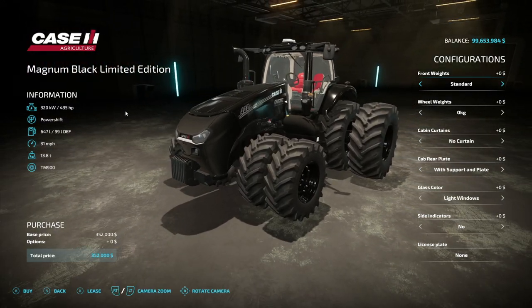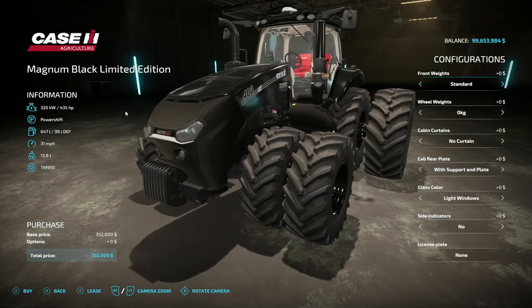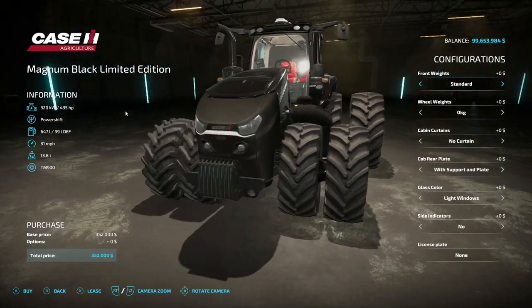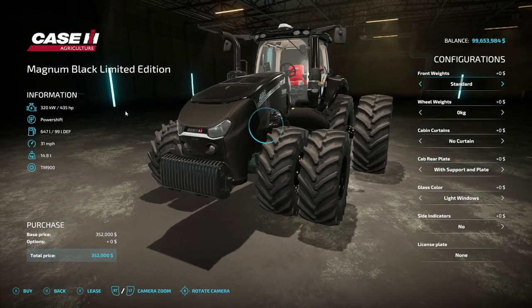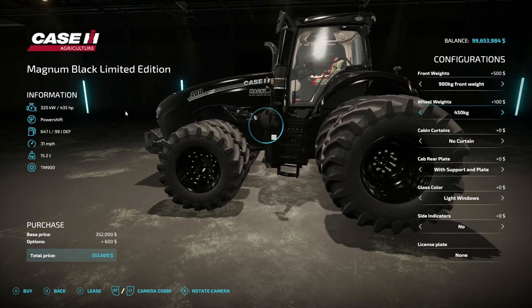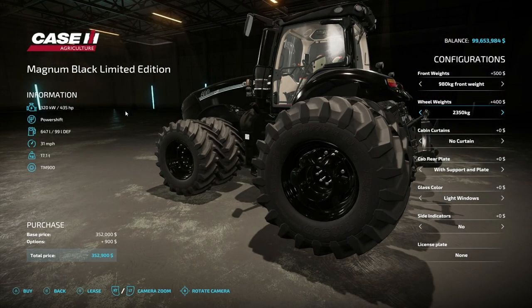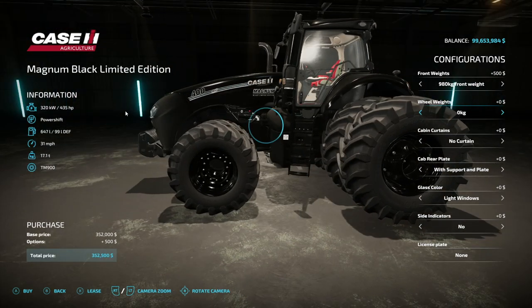In game, we've got 435 horsepower with a power shift transmission, 647 liters of fuel, 31 miles an hour, and it weighs 13.8 tons. For front weights, we have a standard setup — we can add 650, 980, and back to standard. Front PTO equals no. For wheel weights, we have zero kilograms but we can also do 450, 1350, and 2350, and those are just added in there, which is really cool.